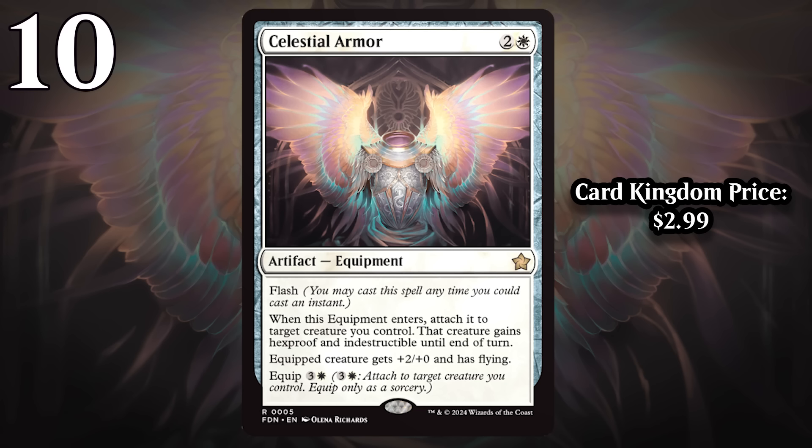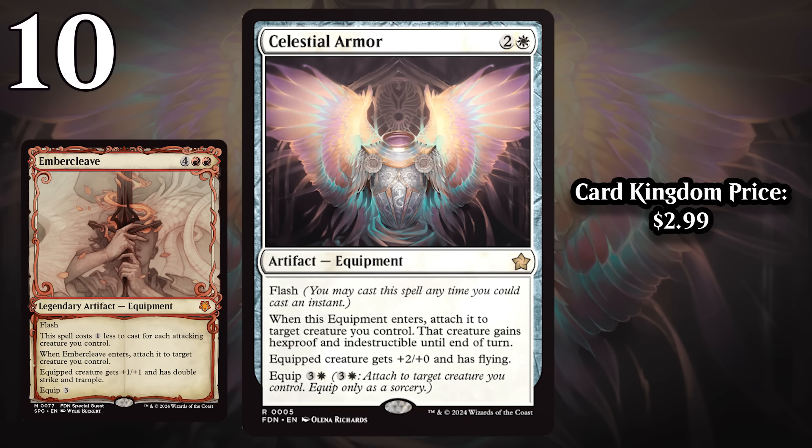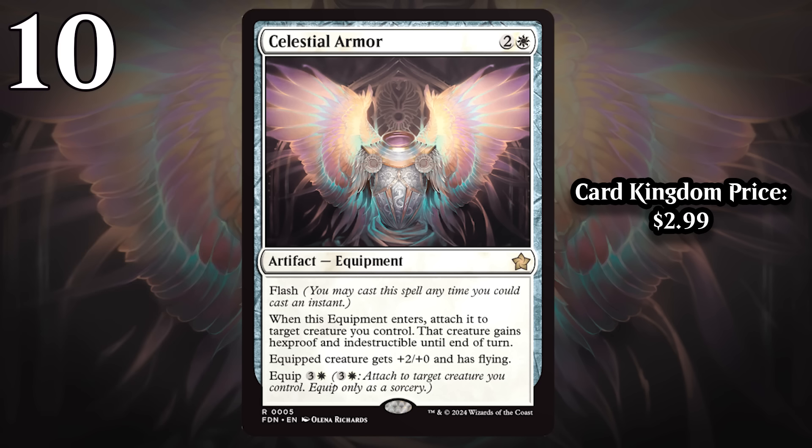While it isn't quite Embercleave, I do think this card is going to feel really similar a lot of the time. Embercleave is in this set and it is a bomb — I'm just not including special guests in this video because they're even rarer. Celestial Armor compares favorably because it comes into play and lets your creature win combat in a big way, then leaves behind a buff that makes almost any creature a threat. It's even better than Embercleave in one way: it can blank a removal spell. You get a card's worth of value either by running over a blocker or blanking removal, and then it sticks around giving plus two, plus zero, and flying. Equipping for four isn't amazing, but you have to look at that as upside on top of what it does when it enters.